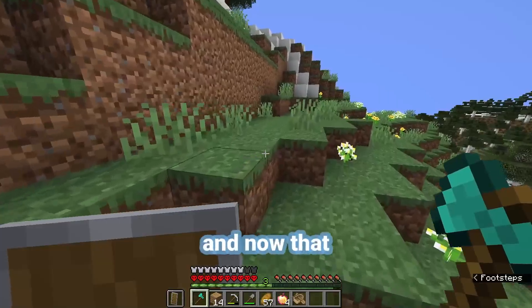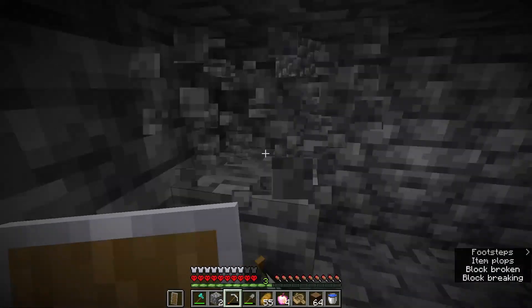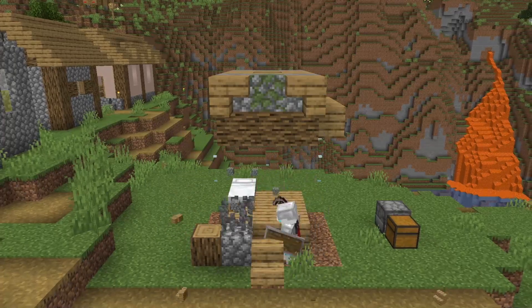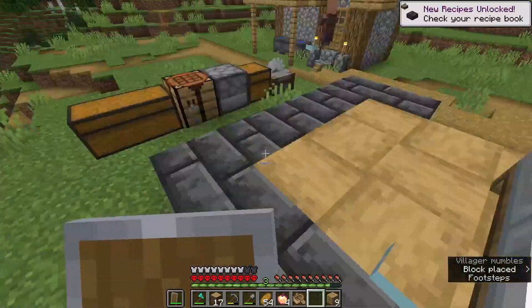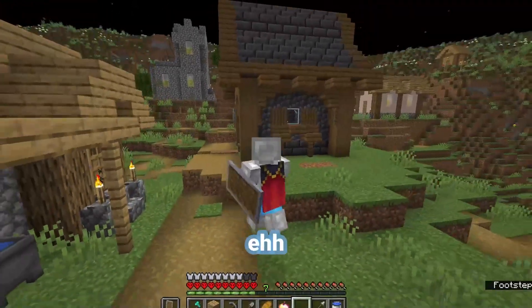Can't forget about the diamond axe. Now that I've got stuff, let's start getting some building blocks for the first house. We got all the materials. And now that we've torn down the old house, let's build up a new one. We're done — not the best-looking house I've ever made, but it's a pretty good start.